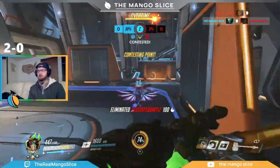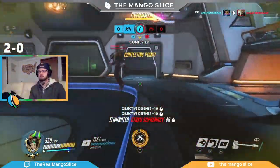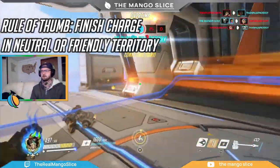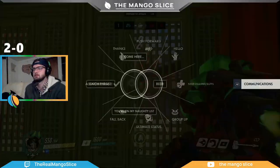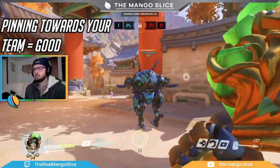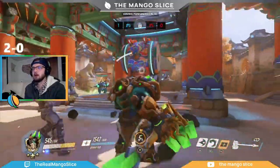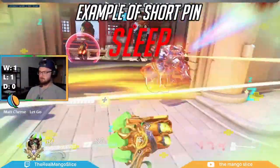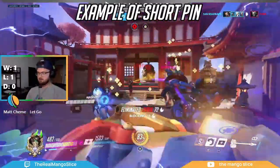A general rule of thumb: you should finish your charge in neutral or friendly territory. This can be accomplished in two main ways. The first is by taking an off-angle that allows you to get behind the enemy frontline, then charging backwards towards your team — the opposite of the YOLO charge. Ideally you'll pin the enemy tank behind your team, allowing your teammates to focus him down safely. The other way is a short pin, usually when the enemy tank puts their back against a close wall you can quickly pin them against. These pins are typically less than 10 meters and finish between the two teams — slightly riskier than the off-angle pin, but your team is usually close enough to cover you, and the advantage from landing a pin is usually worth the risk.